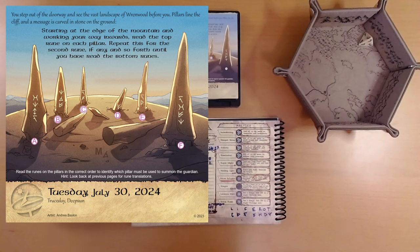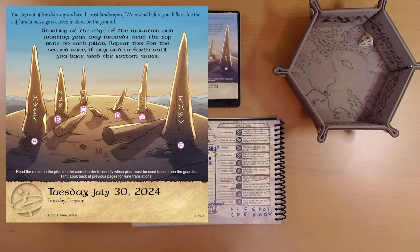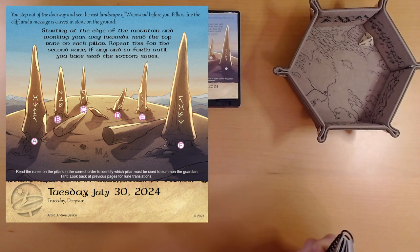You step out of the doorway and see the vast landscape of Renwood before you. Pillars line the cliff and a message is carved in stone on the ground: starting at the edge of the mountain and working your way inwards, read the top rune on each pillar. Repeat this for the second rune, if any, and so forth until you have read the bottom runes. There's another rune hidden here — N, looks like maybe a protractor. And there's a hidden icon — someone left their backpack here.